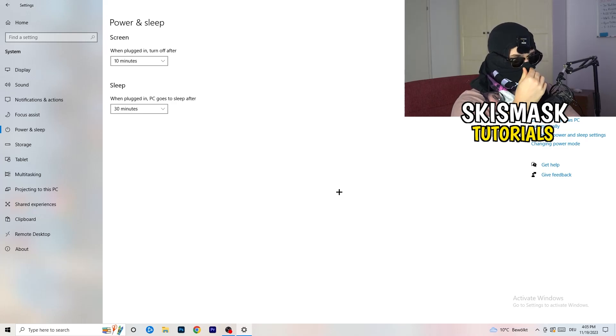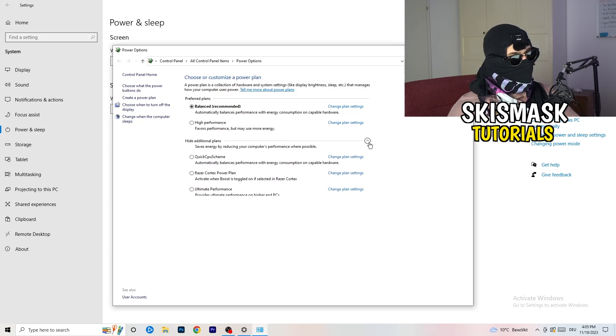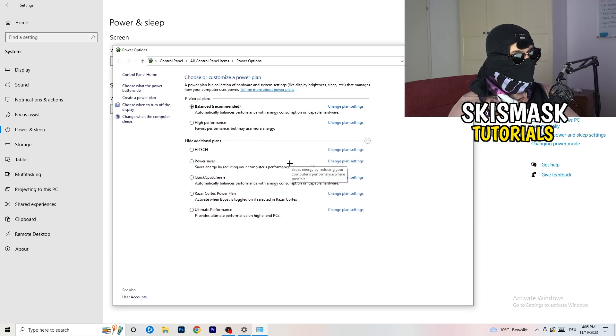Next go to Power and Sleep. The sleep/screen settings here don't really matter much, so go to Additional Power Settings on the right-hand side. Click the small arrow to expand all available power plans. For me Balanced works best, but you need to test it yourself — try Balanced, High Performance, and Power Saver, check each one, and stick with whatever gives you the best performance.